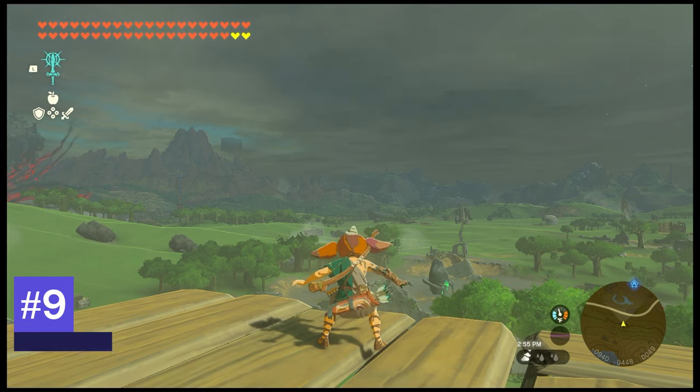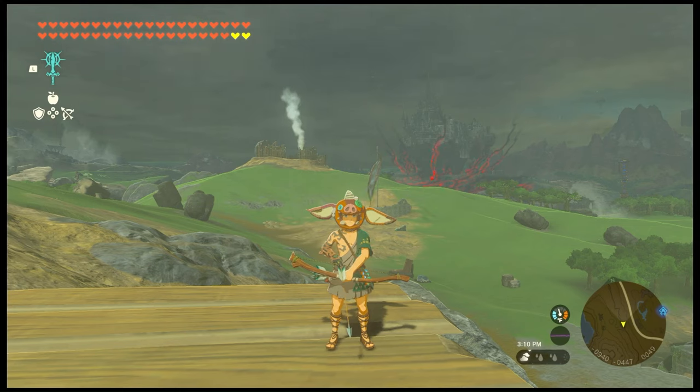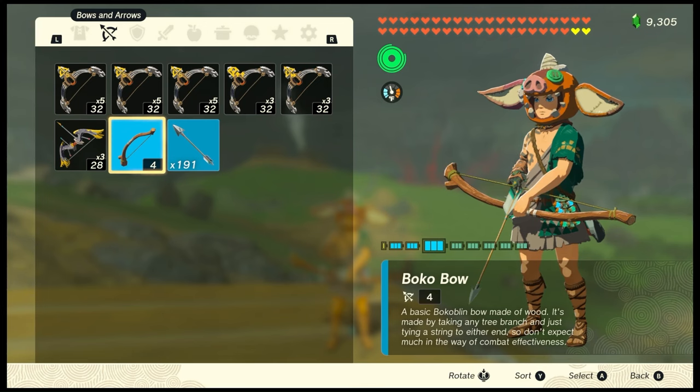Number 9: Boko Bow. Found across Hyrule, usually near weaker Bokoblins. It has a base damage of 4, 16 durability, and 20 range, making it the worst bow in the game.